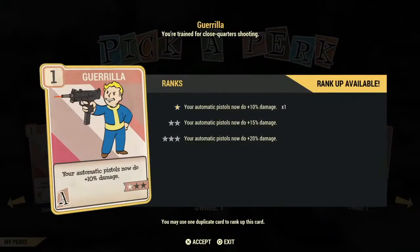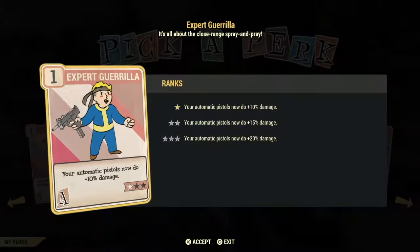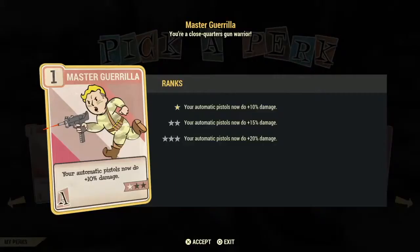Moving on to Guerrilla — all three of these cards are additional damage cards for automatic pistols. It's better to put one point in each one and get 30% extra damage than to put three stars in just one card and end up with only 20%.